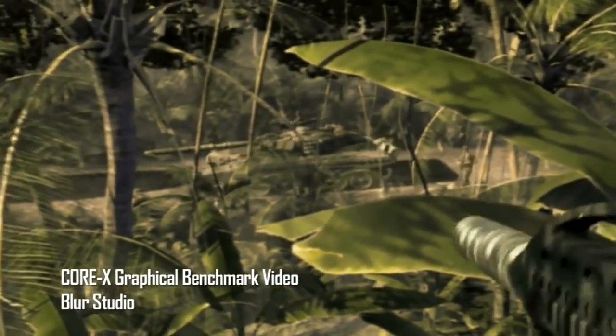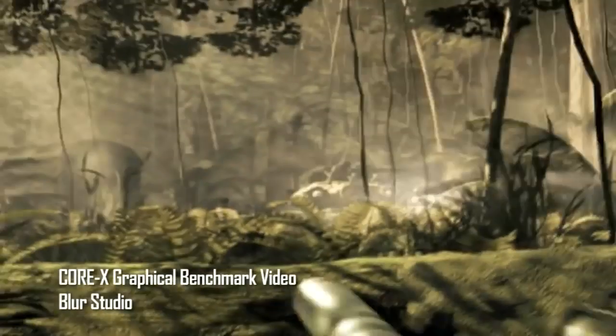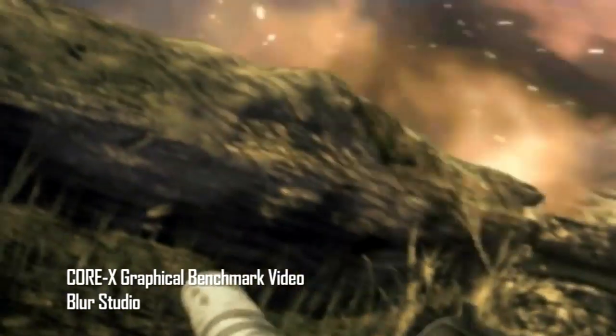We worked with EA and said we need a visual benchmark for this game — something that showcases Crysis without having it yet. So we created this video, which we called the Cortex Video. We worked with a CGI studio in Hollywood called Blur Studios. We said, make it as strong and as cool-looking as you can, because we will match you in real time.